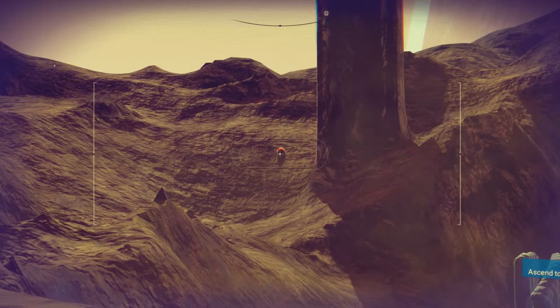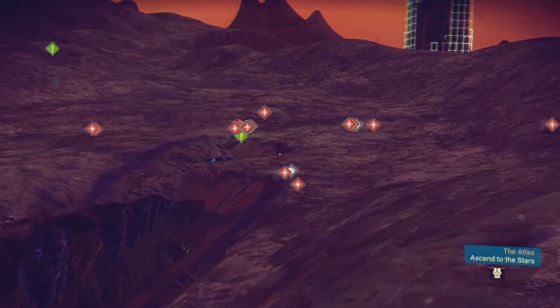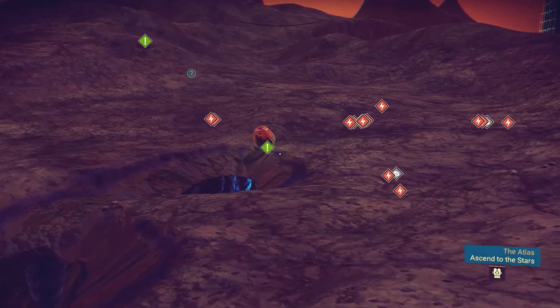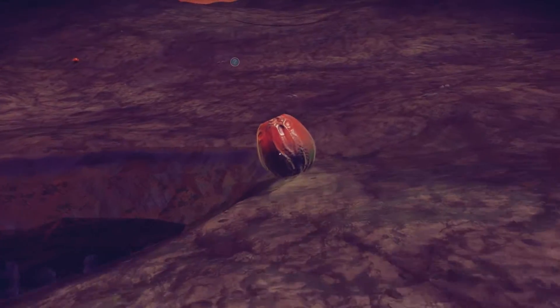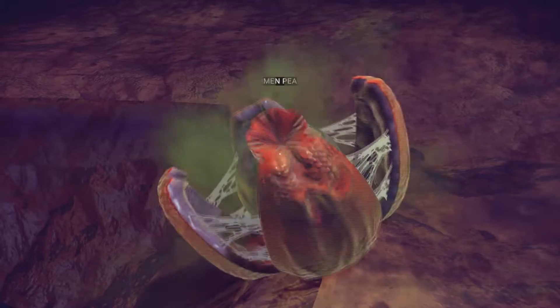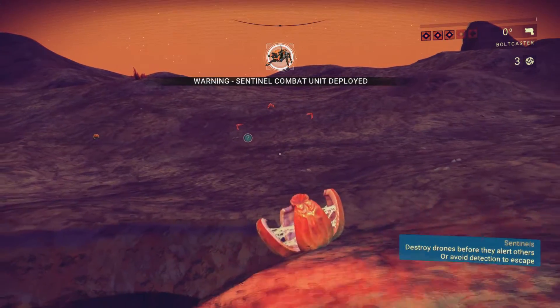You can expect to make upwards of 800 or 900 thousand units from a single load. There is a trick that lets you stack items that are normally unstackable, like Gravitino Balls or Albumin Pearls, but I can cover that in another video. Furthermore, it's a glitch that will probably be patched pretty soon.